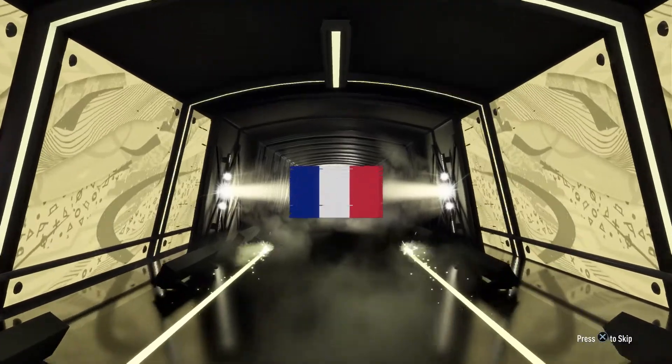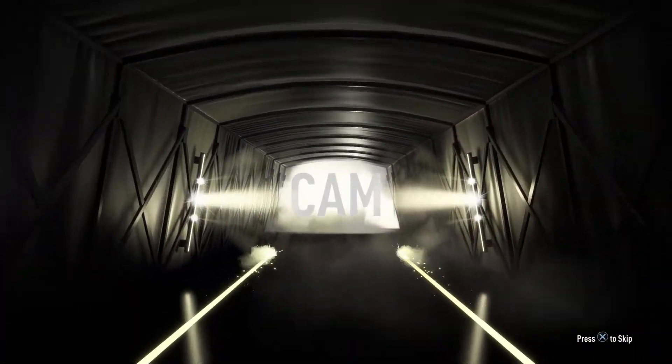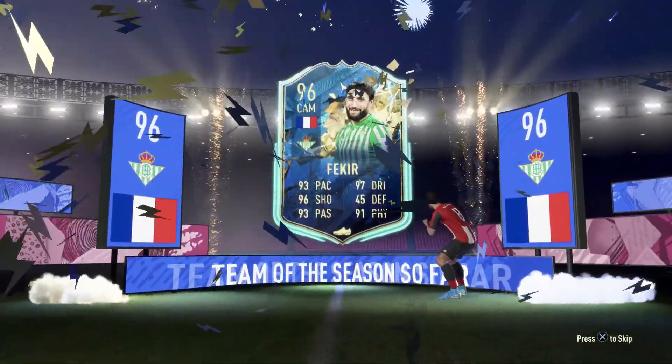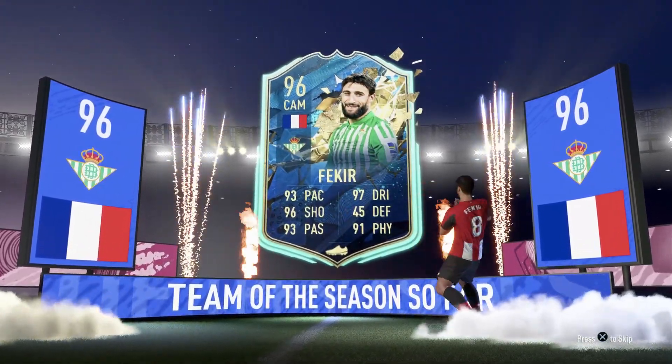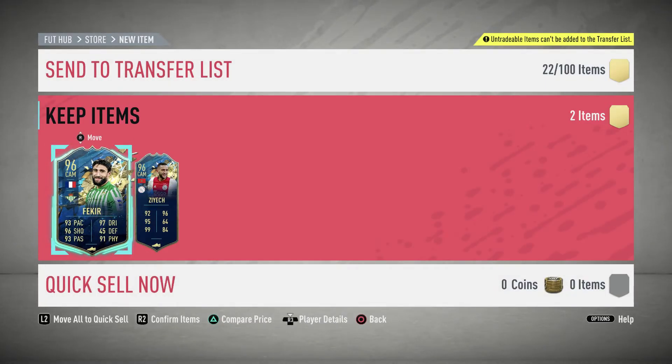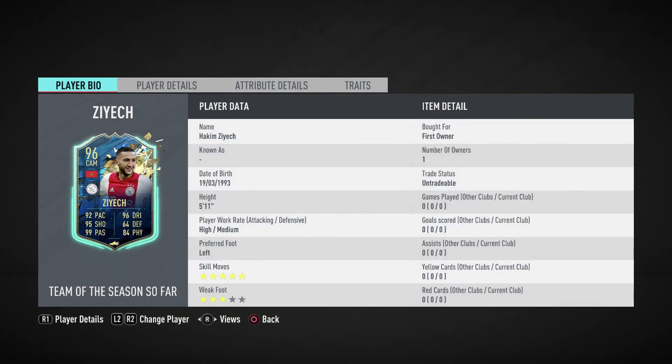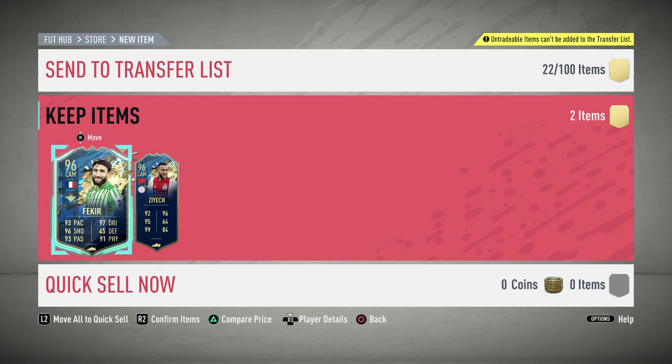We know it's a Team of the Season, guys — he's French, he's a CAM. We cannot believe it, ladies and gentlemen, we get a 96-rated! Very good card, very very good card. We traded in and got a 96-rated — Hakim Ziyech, the new Chelsea man, who has 92 pace, 95 shooting, 99 passing. We're gonna use him as a CM. I hope you guys enjoyed the video!